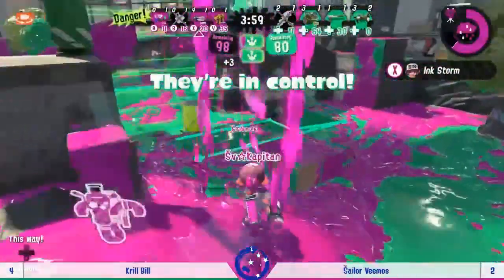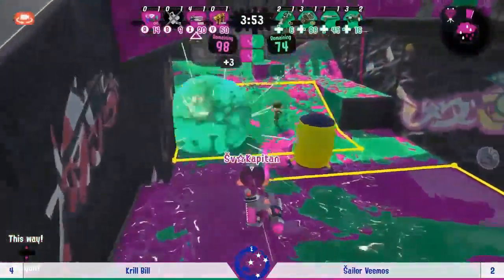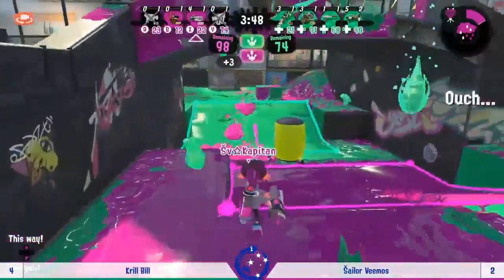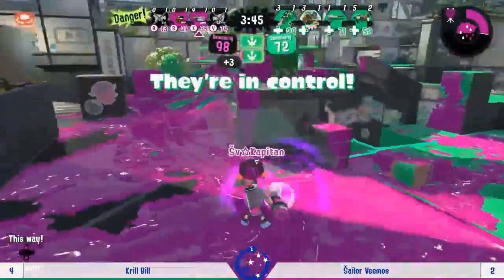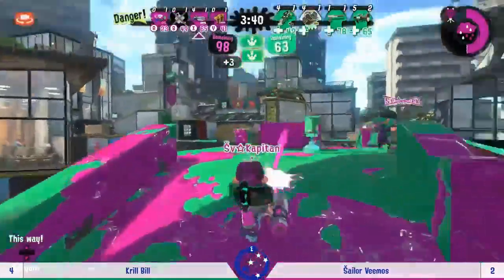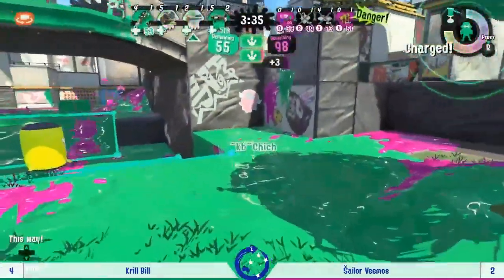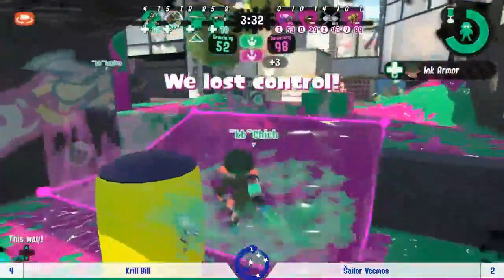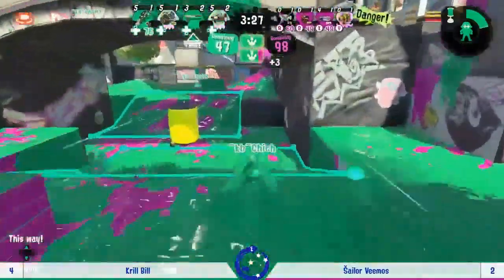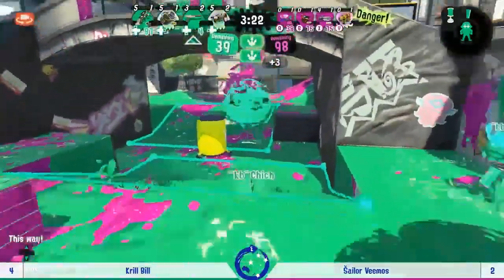Sailor Vimos looking reasonably in control now — they've managed to set neutral and have a good chance of a cap. Capitan trying to see how to put that back but they're disadvantaged number wise, so unfortunately they never had that ability to do the forced modifier. A bit of a misjudgment about the suction bomb there. Krill Bill now looking very comfortable — they can just keep this control going and kind of lock Sailor Vimos out as much as possible.